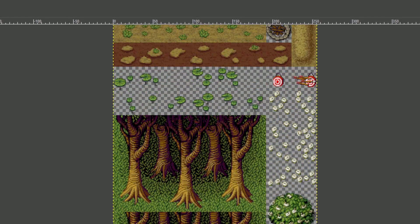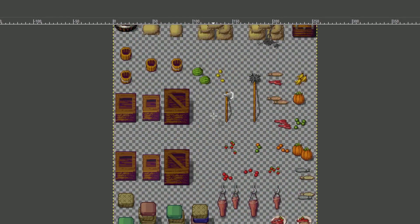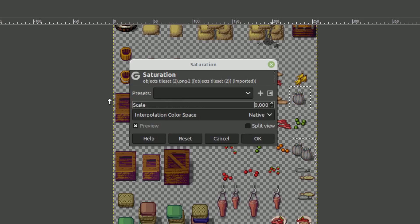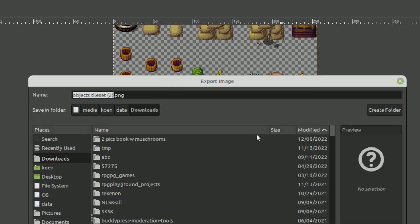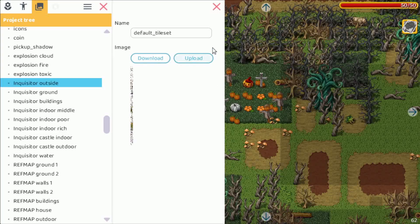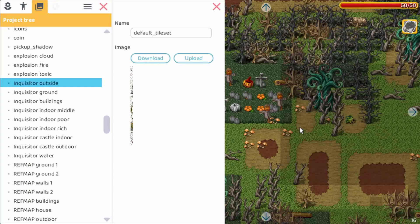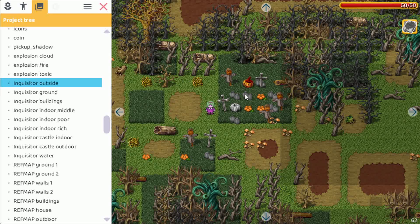Here are the pumpkins — let's select them, adapt the colors, and desaturate. Save it, then upload the graphic the same way. As you can see, those pumpkins are now also gray.